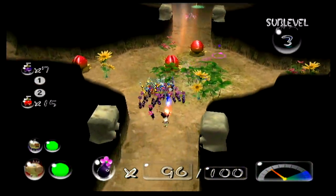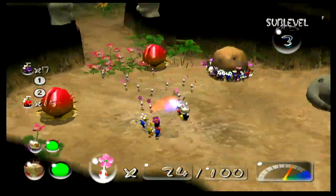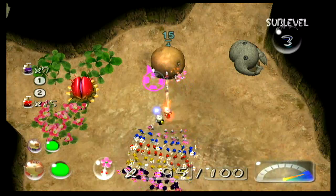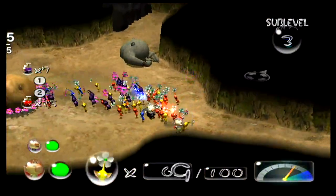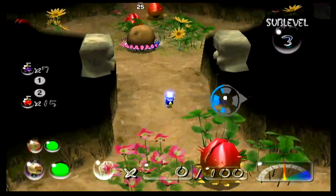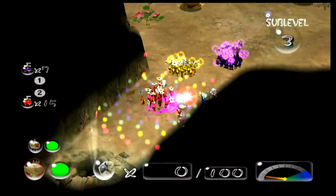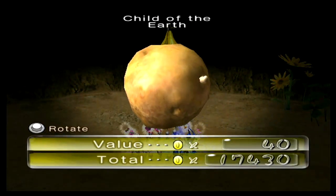Alright, come on guys. That's something I kind of wish they didn't remove in the Switch version — the range of the whistle. Alright, carry that back. I'm trying to get one more on the on-game. Thank God I dismissed and moved the captains. Name: Child of the Earth. Alright, continuing on.